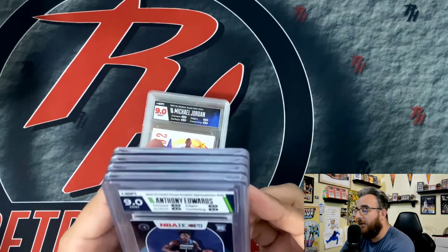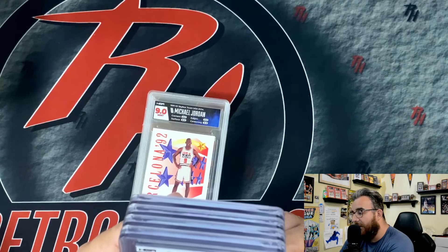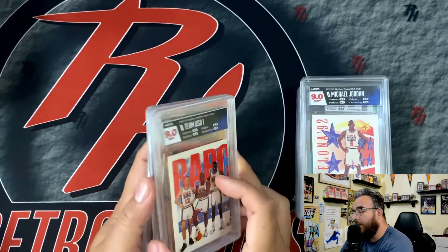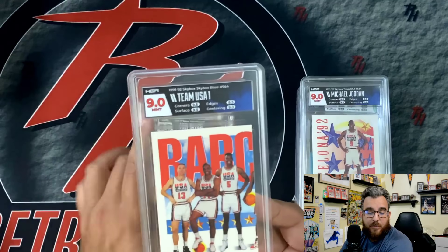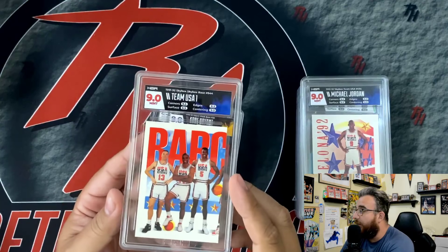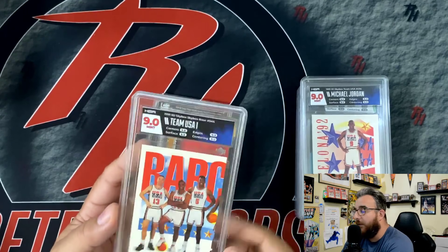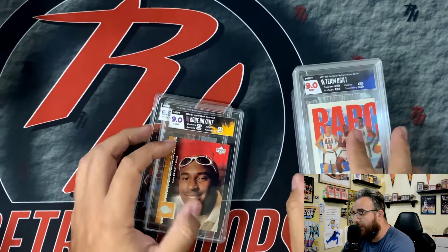I wish this one had scored better. They gave the edges a 9.5 or 9 and the surface a 9, which is kind of weird. Jordan Barcelona — kind of a dope card there. And then these are my extras from the Dream Team. I sent in a couple extras of both because I wanted to make a decent set of this one right here that I have on display. I have the full set on display, all in an HGA 9. This was just kind of an extra that I had, so if anybody's interested, let me know.